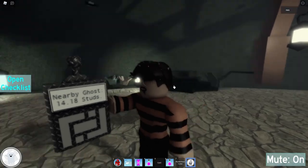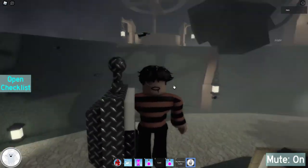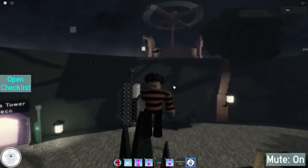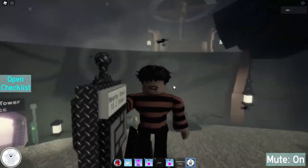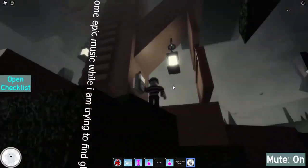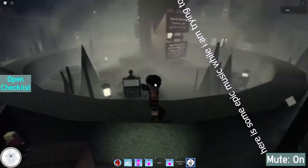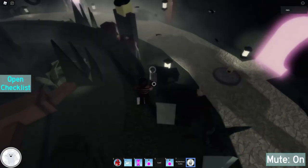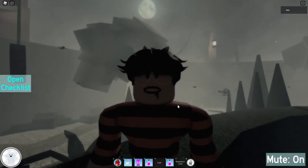It shows where the nearby ghost is. This might take a while to locate the ghost because it's pretty hard. It might take a bit. Okay, there it is — the Ghost Cube was right there. That is a stupid spot.